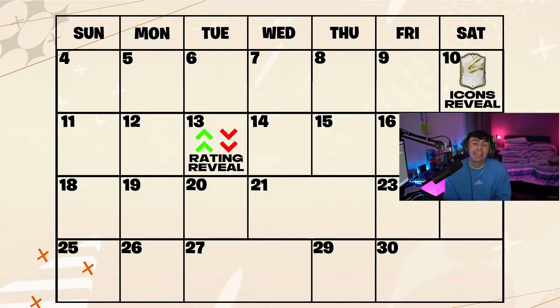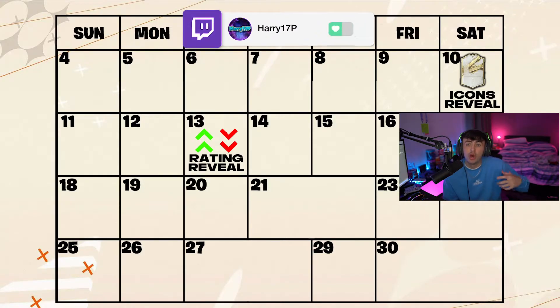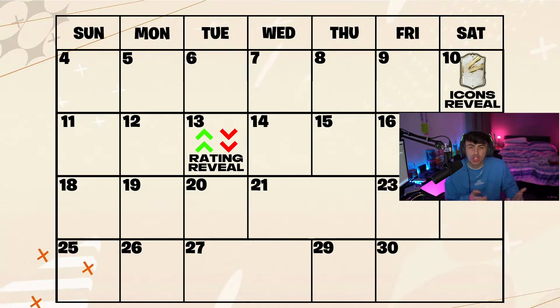The next thing we should be getting is the player rating reveal. We've obviously got the top 50 that are out — these are liable to change but they're pretty much set in stone. You can check them out in my previous video. We'll also be getting things like five-star skills and five-star weak foot reveals and all the other stats they normally reveal. The date we're looking at is between the 13th and the 14th of September, either on the Tuesday or the Wednesday.